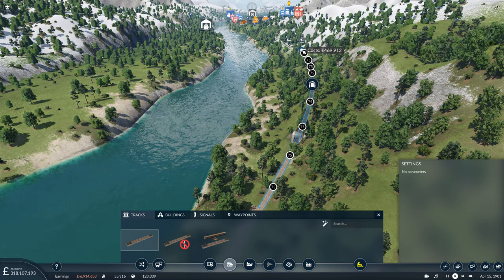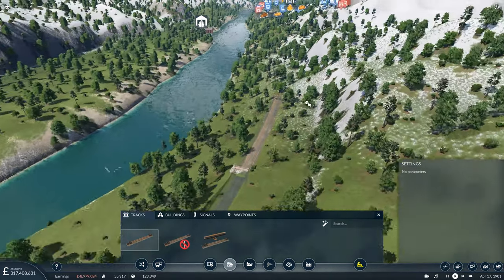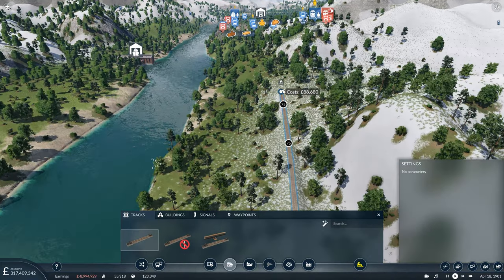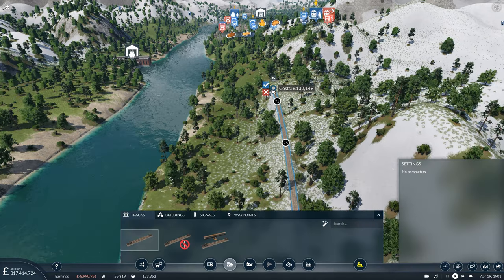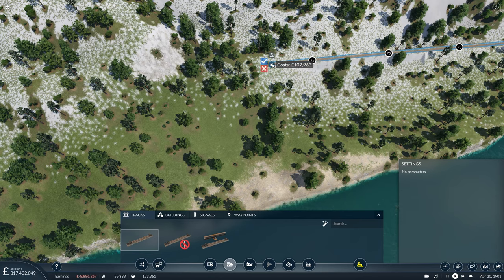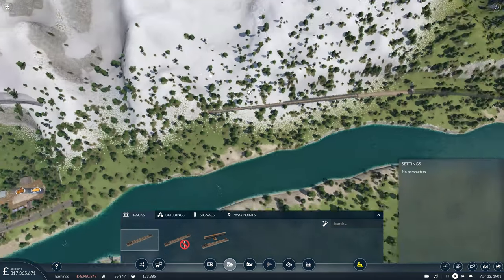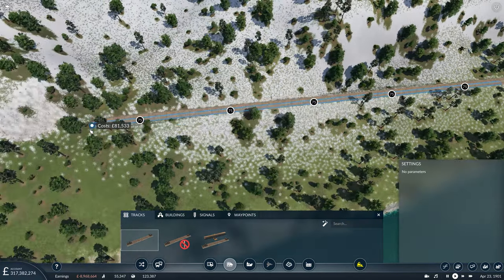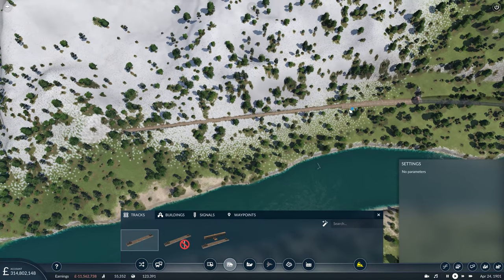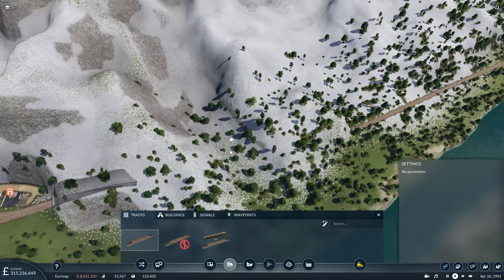I don't want to keep flat the entire time, because the tracks that we have at Revelstoke are elevated up from the water's edge. So we do need to start climbing. We don't want to leave ourselves too short with too much to do as we get close to Revelstoke, so we'll start bringing our track up now. We probably don't want too much gradient, because we don't want our trains to have too hard a time heading back towards Revelstoke.